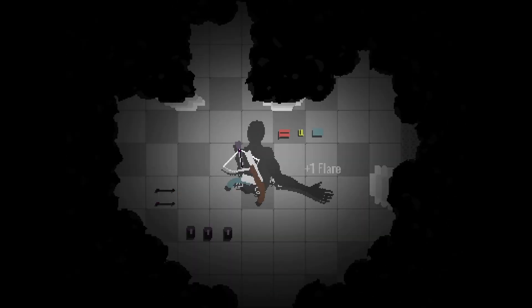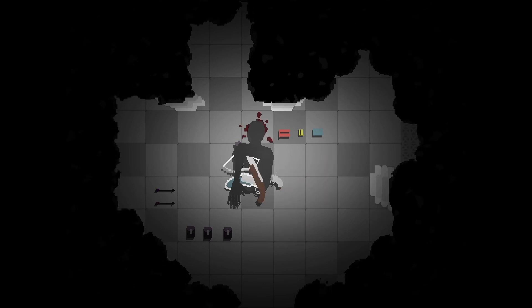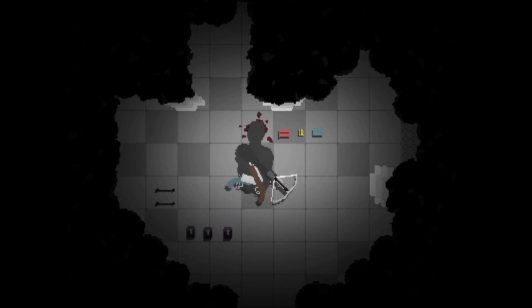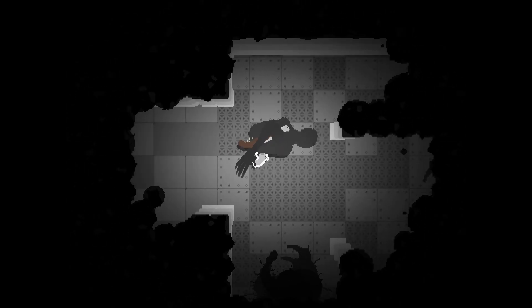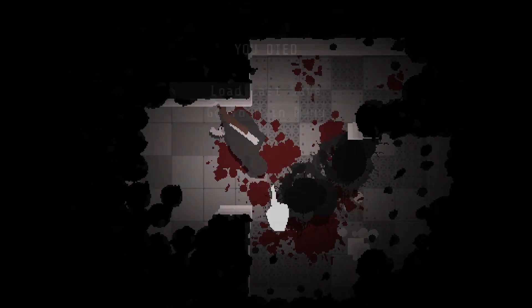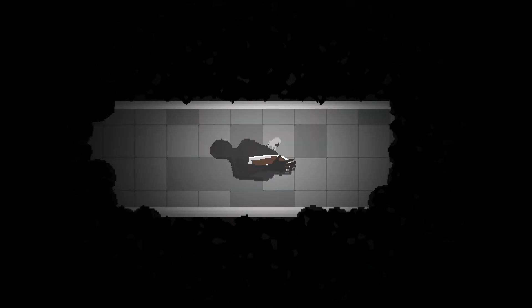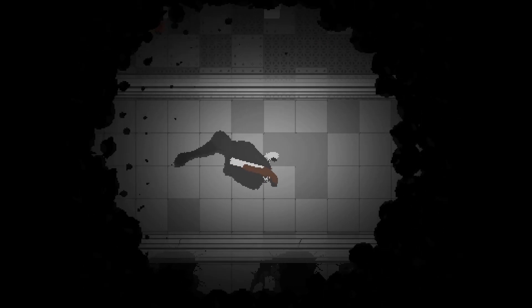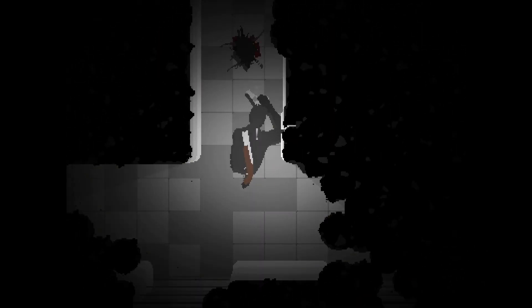A big change I made since last devlog was adding something a lot of people suggested: making it so you have to actually grab guns off your back to equip them and load them. Right click is now a dedicated interact button for using buttons and stuff, and for grabbing guns. Each gun now has a slot on your back it has to go to before you can move. I also put a light gradient on your arm so you can actually see your hand moving over your back. This new equipment system has made the game a lot more stressful, but also a lot more rewarding. It feels really good when you quick draw your revolver to shoot a rat down just before it reaches you.